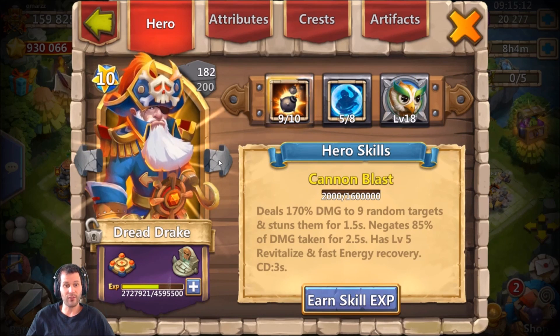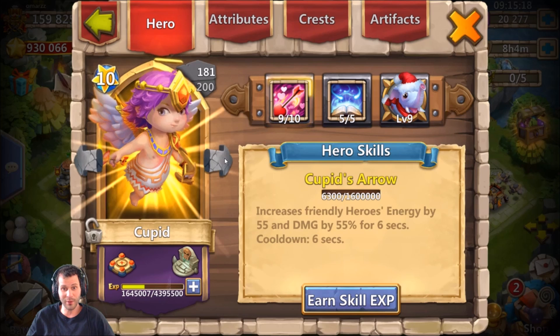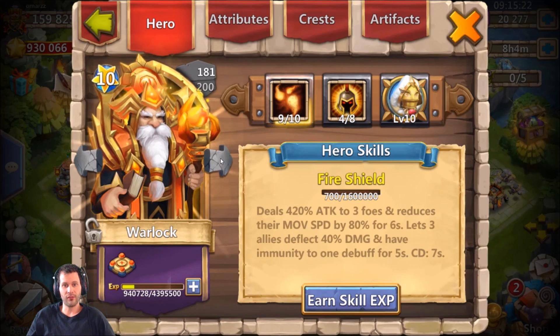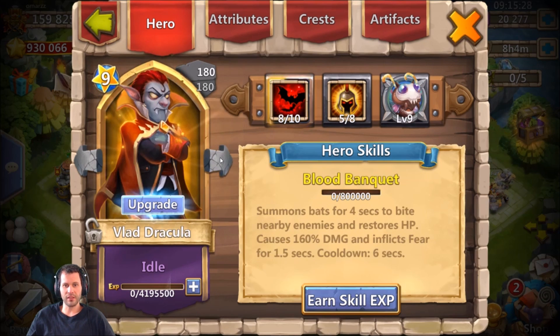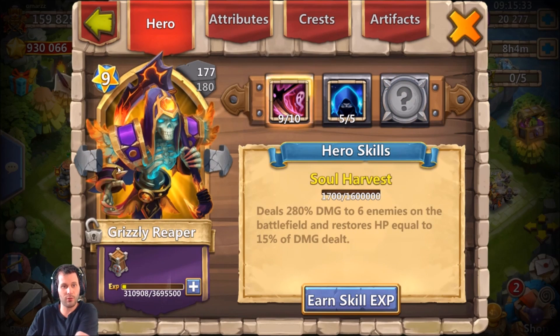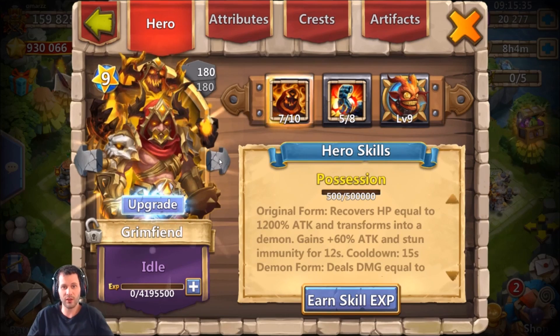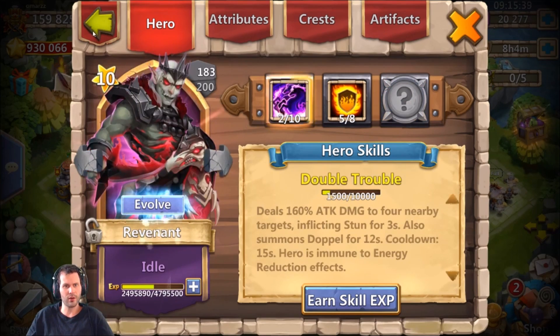Five of eight bulwark on the Dread Drake, some nice talents. Five of five revite on Pumpkin Duke, and Cupid - not bad. Four of eight war guide on the Warlock, pretty solid. Even half of eight war guide on the Vlad, solid talents throughout. Half of eight stone skin on the Grim Fiend - this guy's gotten lucky with the talent rolls.